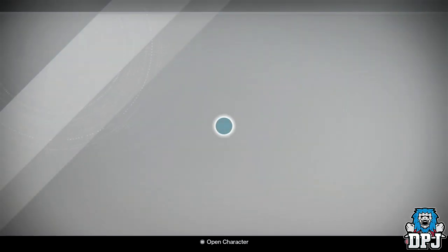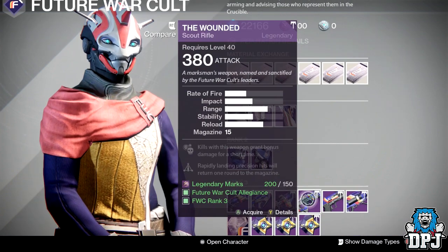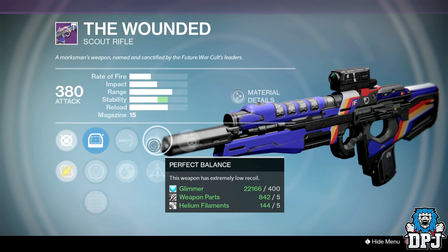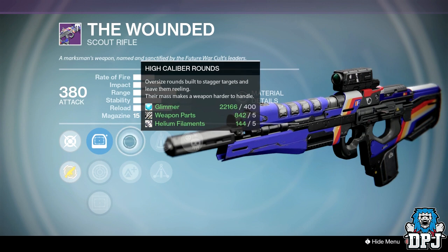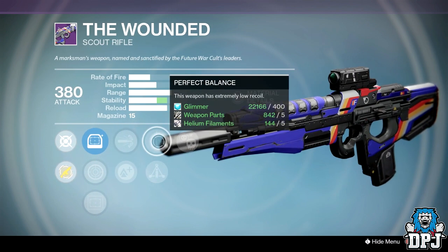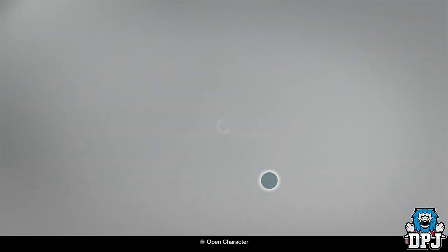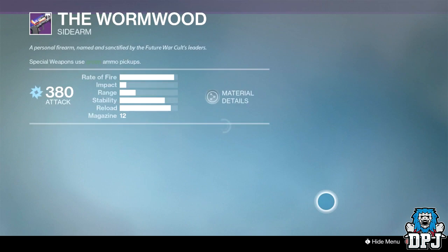At Future War Cult, there are one or two things that may take your interest. The Wounded — I use this a lot in PvP and it just tears your face off. This week it has Crowd Control, Perfect Balance or Triple Tap, and High Caliber Rounds, which will pack a punch in PvP. The one I picked up last week was half decent — I may grab this one too just because of the High Caliber Rounds, Triple Tap, and Crowd Control combination.